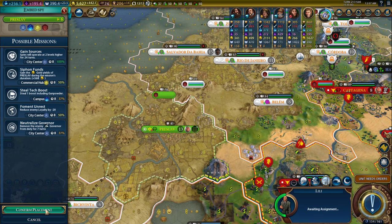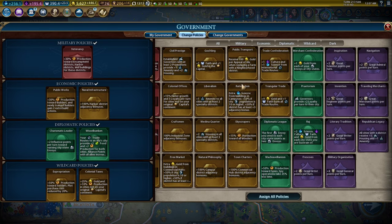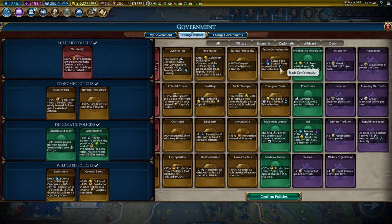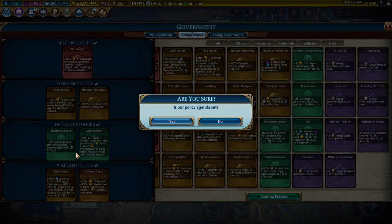I'm going to go ahead and just steal tech from him — that's probably the best thing I can do. Expropriation is gone. Triangular trade would give me more gold, but I think Rationalism is the right call now because it's such a strong card. We'll want to keep Public Works in for builders. Natural Philosophy will allow more of my campuses to apply for Rationalism, but I think Colonial Taxes is a little bit better because I'm trying to get some cities online in terms of production.